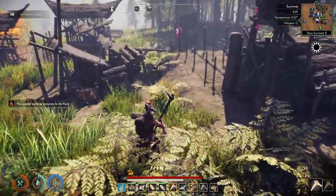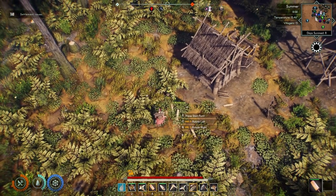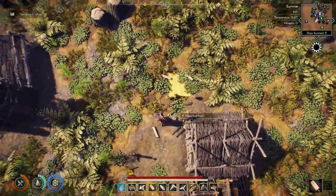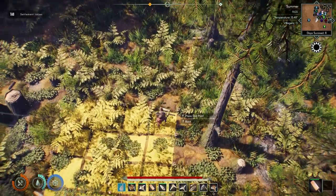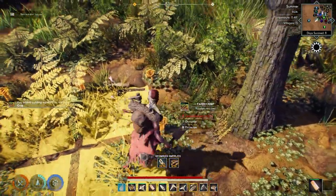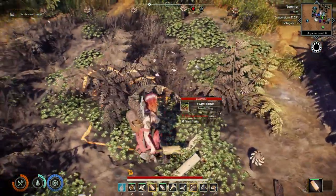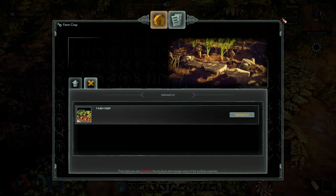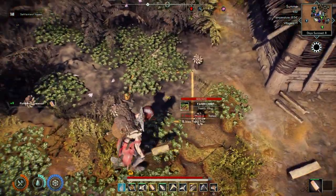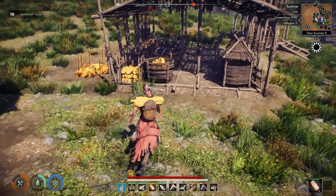Now we can come into this menu and build a farm crop. We'll move it around to see where the fields go - like that, pour this way, confirm. Then we supply it - it takes a lot of rope and a lot of sticks. It needs tilling. We need to have a worker assigned here first, which is fine. Let's pick up some supplies because we need to build rakes for the person I'm assigning to this task - we do that at the workshop.